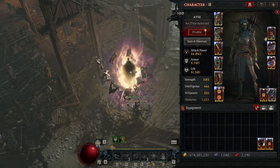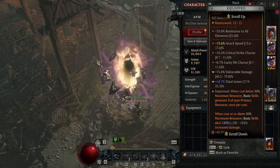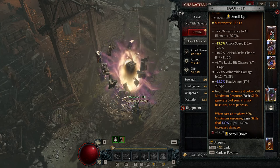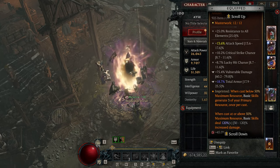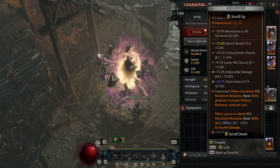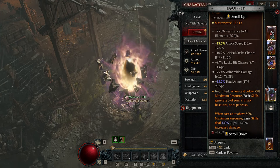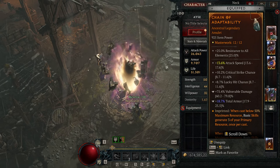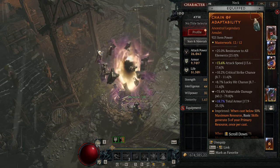Chain of Adaptability — we're using the Adaptability imprint because it gives way more damage on our Basic Attacks and that is what our damage scales off of. You want Lucky Hit Chance, Exploit, and Frigid Finesse. You want Increased Vulnerable Damage and Increased Frigid Finesse. If you don't have those, get something with Attack Speed, Crit Strike Chance, Lucky Hit Chance — all of those are good. Temper for Vulnerable Damage, and your second one is going to be either Dodge or Total Armor depending on what you need.